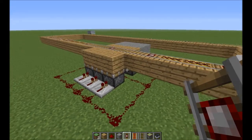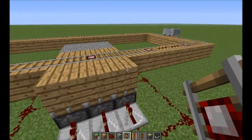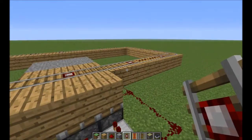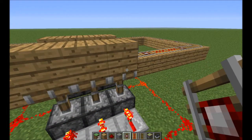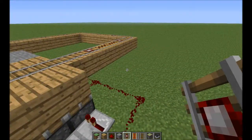So this is the model of it working. As the minecart approaches the first detector rail, the barricades go up, and as long as the minecart is traversing the protected zone, the barricade will stay up. As soon as the minecart moves past the other end, the barricade goes down.